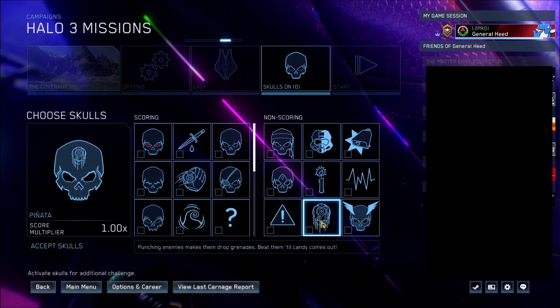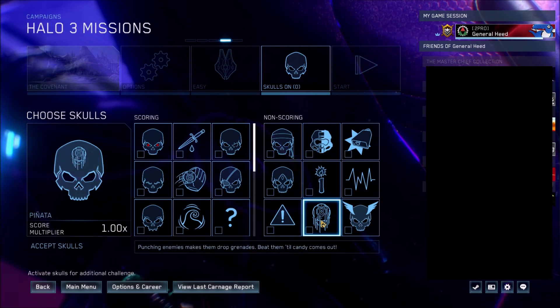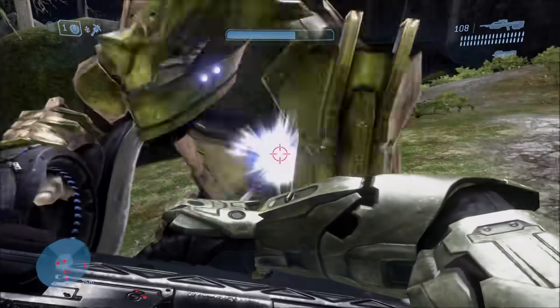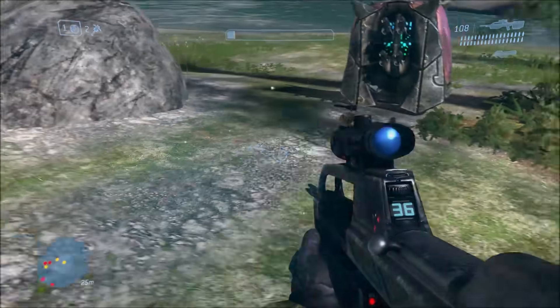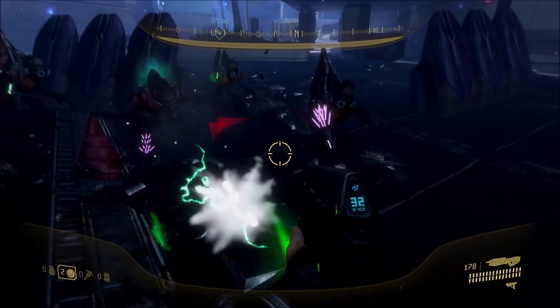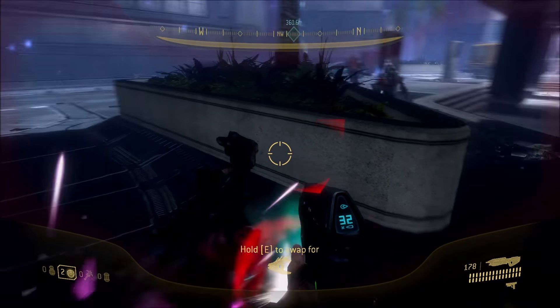Next up, we have the Pinata Skull. This one is pretty self-explanatory and pretty common on the other Halo games — whenever you punch enemies, you get grenades. It's a little bit different on Halo 3. On Halo 2 and Halo 1, when you punch enemies they actually drop grenades, but in Halo 3 and ODST it seems like punching enemies just gives you grenades rather than physically dropping them.